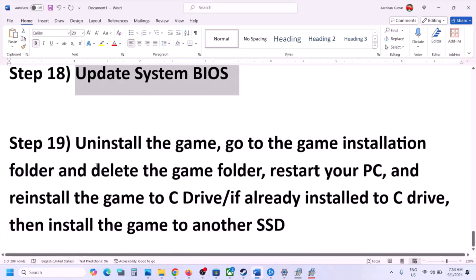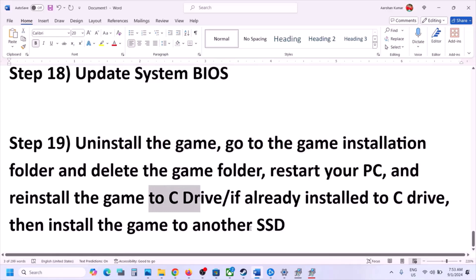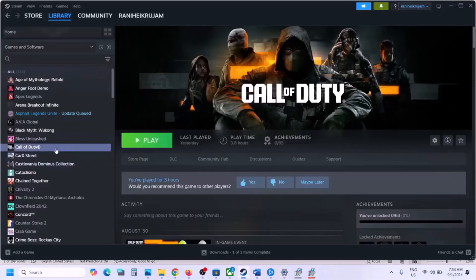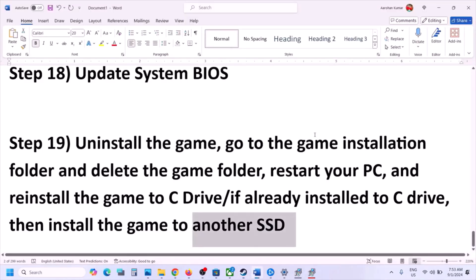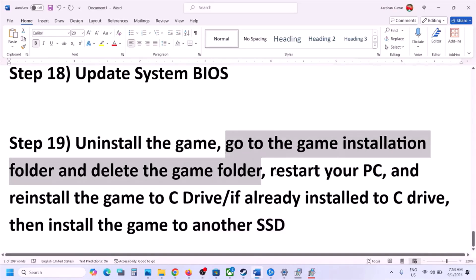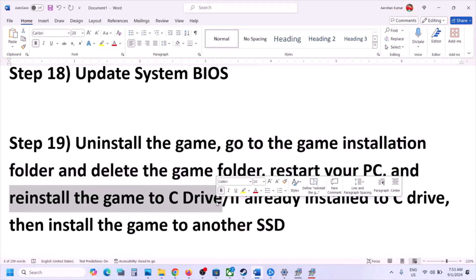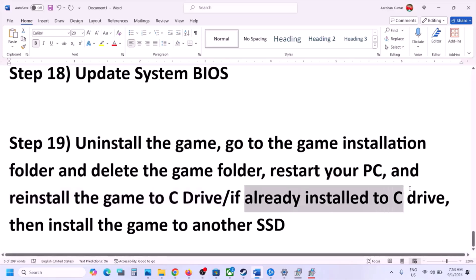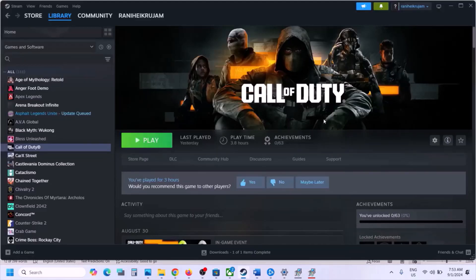If nothing else is working, the last step is to uninstall and reinstall the game to the C drive, or try installing it on another SSD. Right-click the game, select Manage, then Uninstall. After uninstalling, go to the game installation folder and delete the game folder, then restart your computer and reinstall the game to the C drive. If the game is already on the C drive, try installing it on a different SSD and check. One of the steps in this video should help you get the game running on your Windows computer.